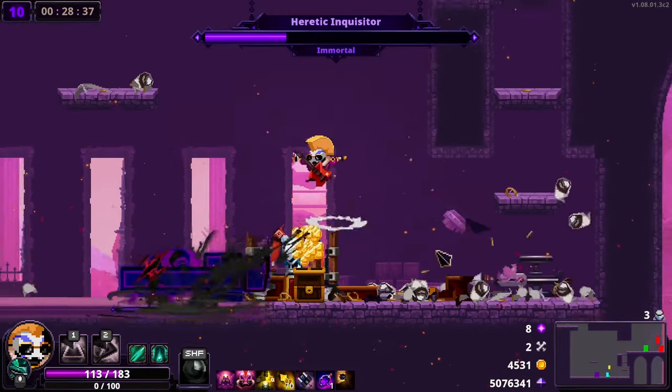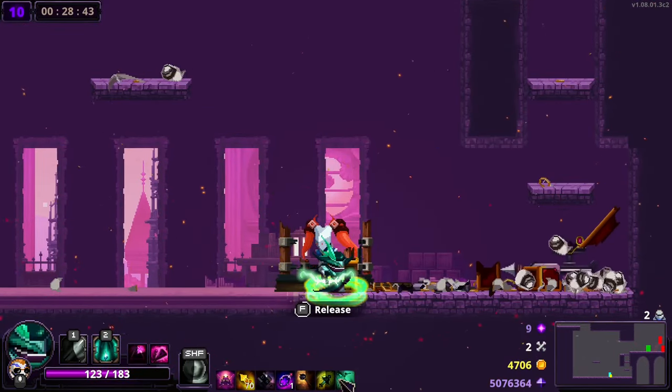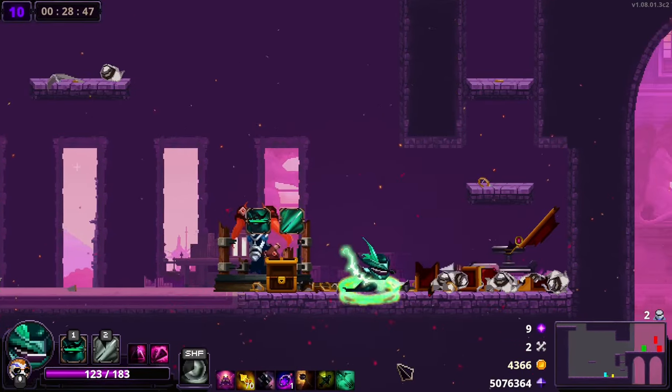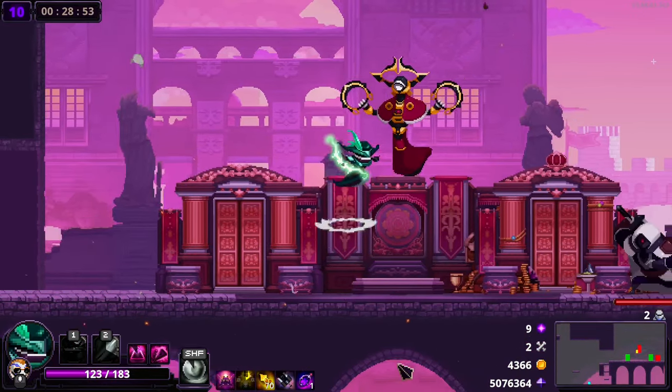It would be really nice if — oh, ability swapper! There she is. You have one job here, man — one job: get rid of Seed Shot. That's all I care about. Thank you. Even though man, I want my multi-shot. It's a good withdrawal.